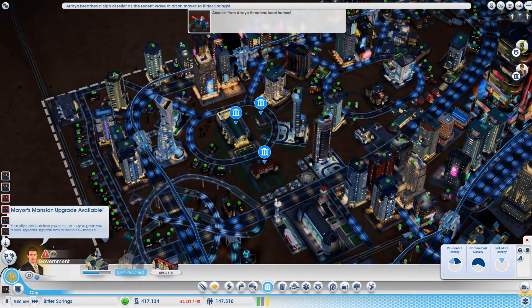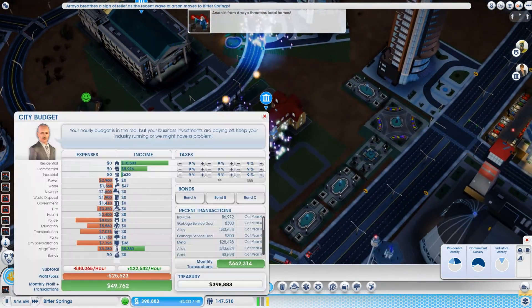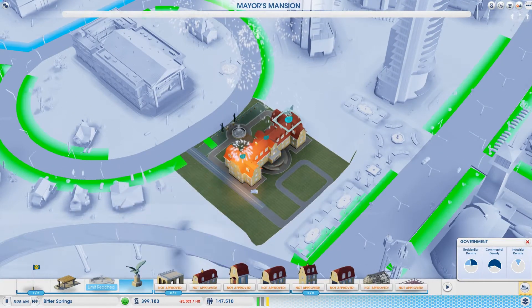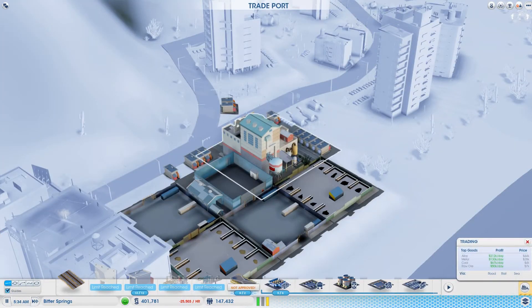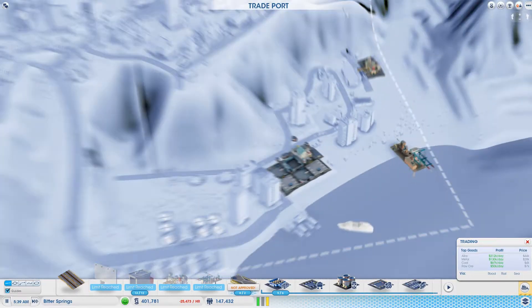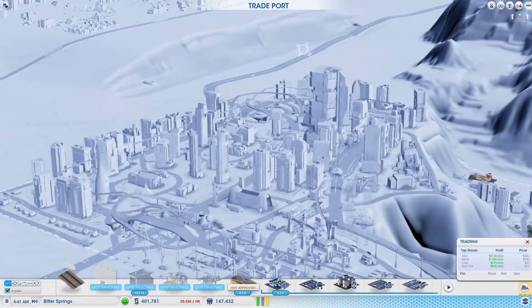Oh, an upgrade — there we go, back to normal on the budget. Let's put a statue up and start exporting so I get more money. Maybe I should only export these to get more money and have fewer trucks stuck in traffic.